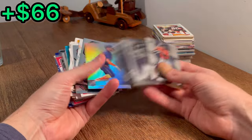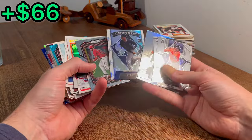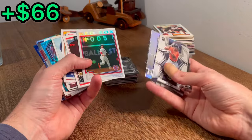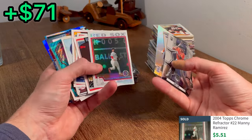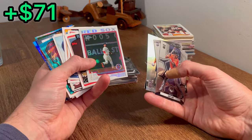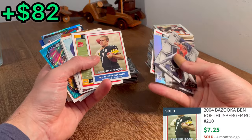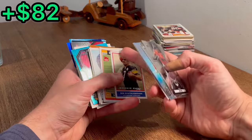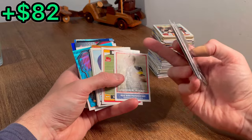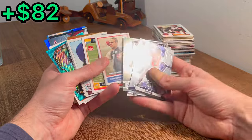Definitely think we should already be in the green on this unboxing, which is awesome with about half the cards left. Manny Ramirez Topps Chrome Refractor — that is a beautiful card, very, very pretty. Jon Lester. Ben Roethlisberger Bazooka rookie card. There is a slight crease in that rookie card up top, but we should still be able to make a few dollars on that.